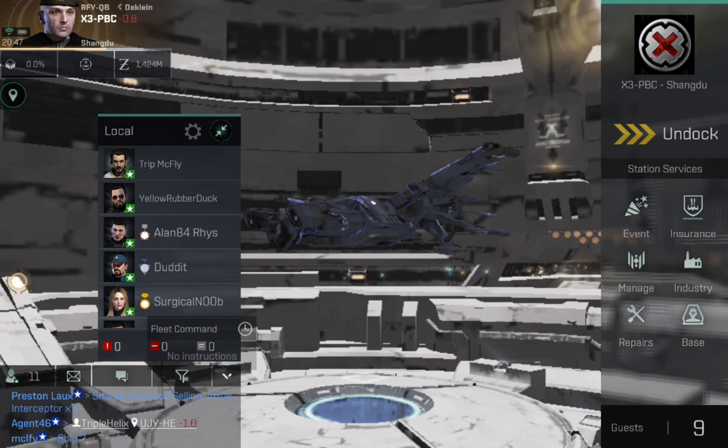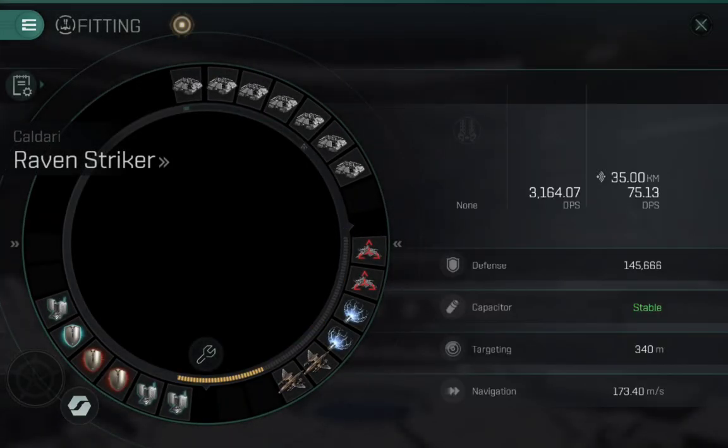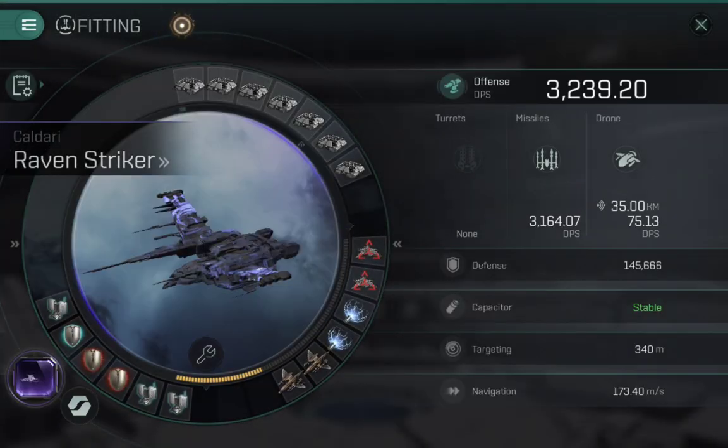What I will do is jump in and quickly demonstrate my latest setup for ratting in 0.0 Nullsec. I'm currently using the torpedo setup which I found works pretty well — that is seven large torpedo launchers, two target painters, and two webs. I did until recently have a large energy neutralizer on there as a kind of defense if any interceptors came in.